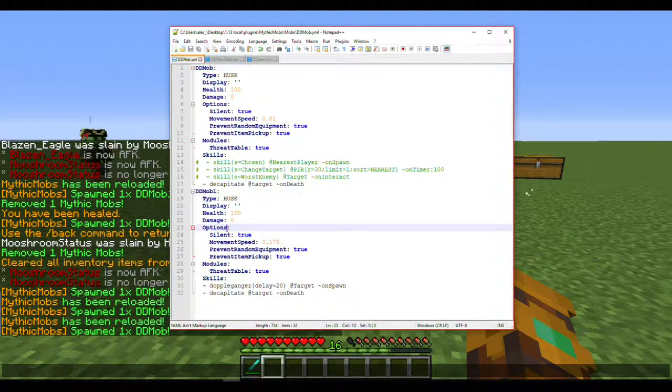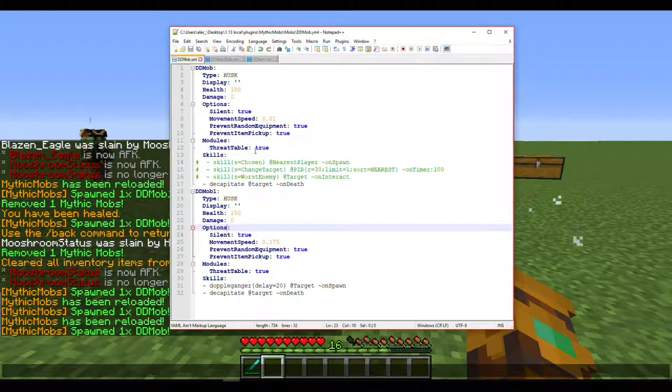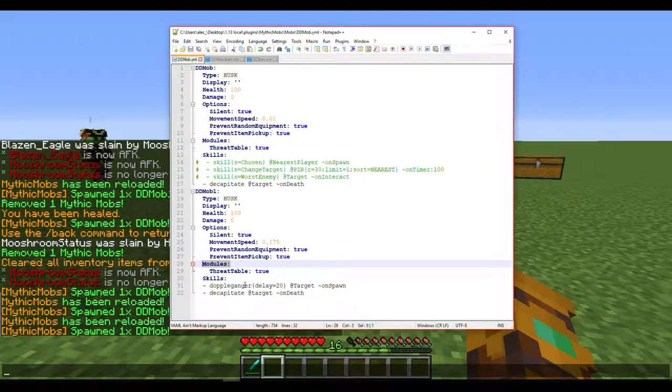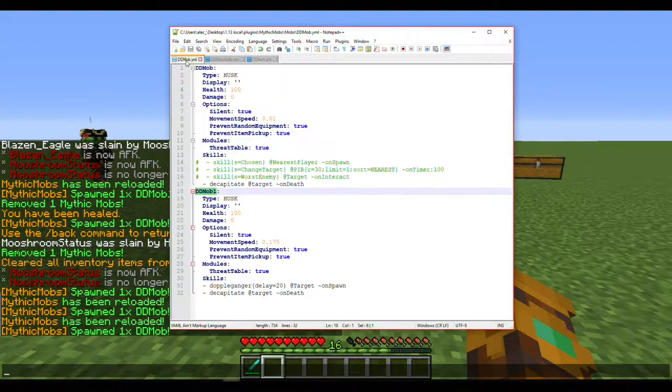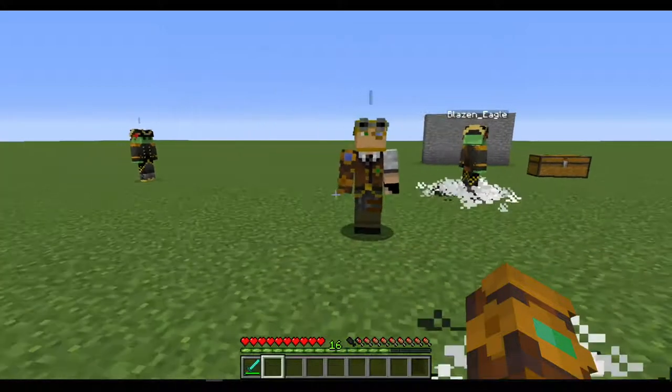This is really important if you're using the Doppelganger skill: 'ctt equals true' means copy threat table, so DD Mob 1 will copy whatever threat table DD Mob has. 'Inherit threat table' works on a similar concept — if this mob decides to target me, that one will too. 'Last on surface equals true' — I don't think you need it, but I found it makes a difference when spawning these mobs since sometimes they'd target others if spawned in the air.